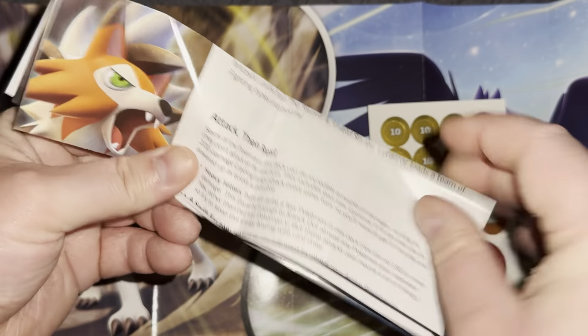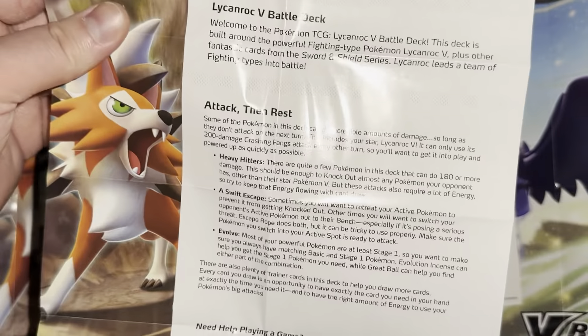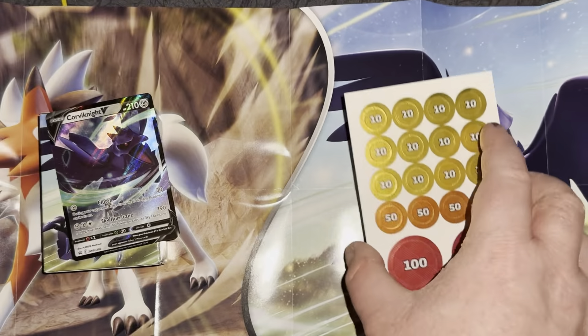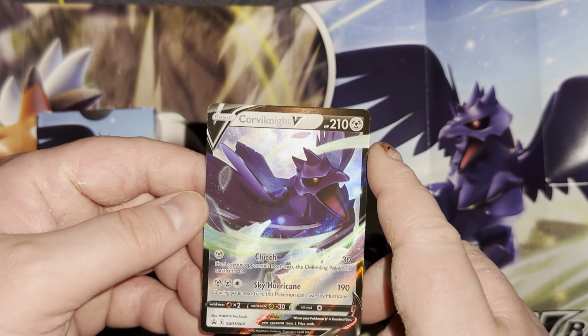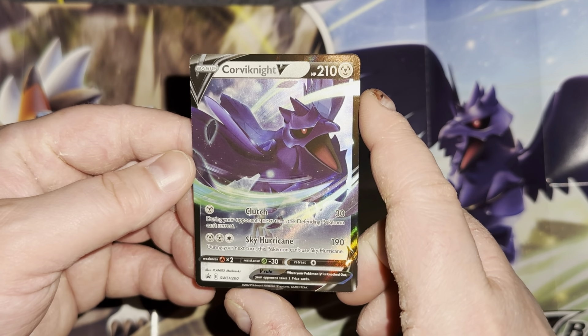They've got a lot of little strategy things in here — 'attack then rest,' like pulling a Slaking, attack then rest and remove damage counters. Now we've got this sick Corvinite. Look at that — 'during your opponent's next turn, the defending Pokemon can't retreat' and then Sky Hurricane. Yeah, they were talking about Sky Hurricane on the box.